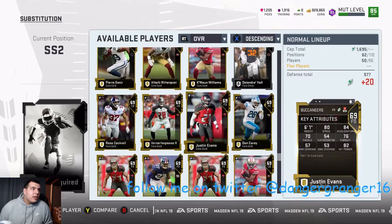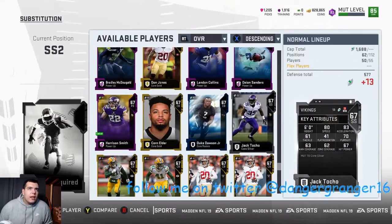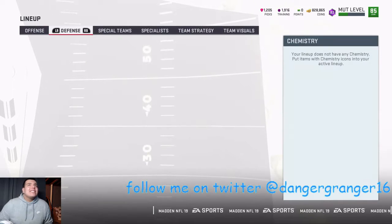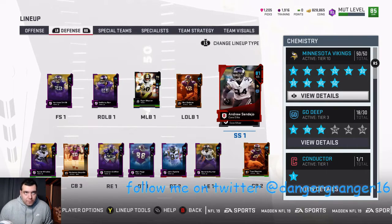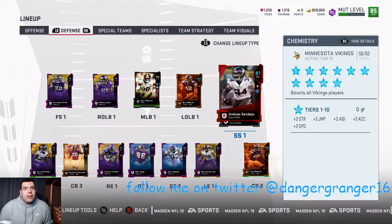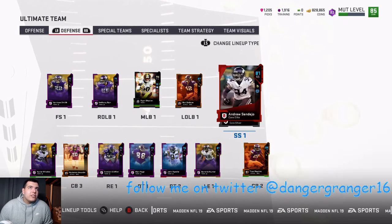We are going to throw in our last card — oh wait, I did have it. I was searching to see if I had it, and there it goes. Now we are maxed out, 50 out of 50. As you can see we get plus three strength, plus three jump, acceleration, and speed — so we are fully maxed out.